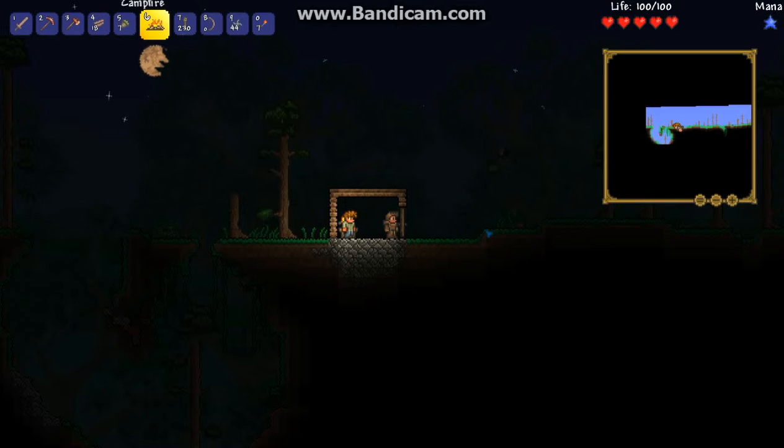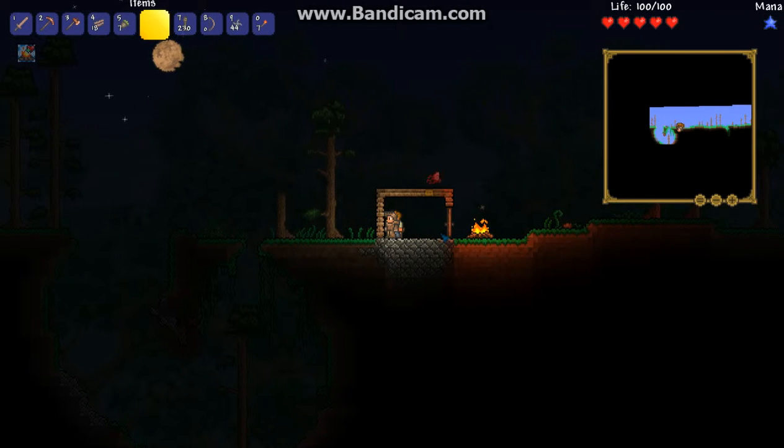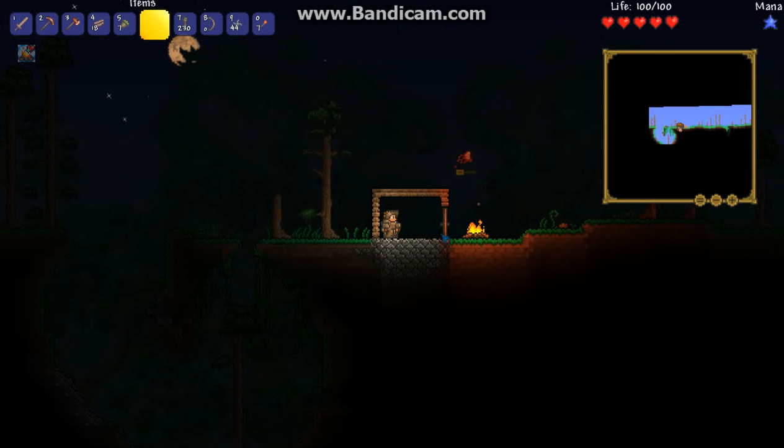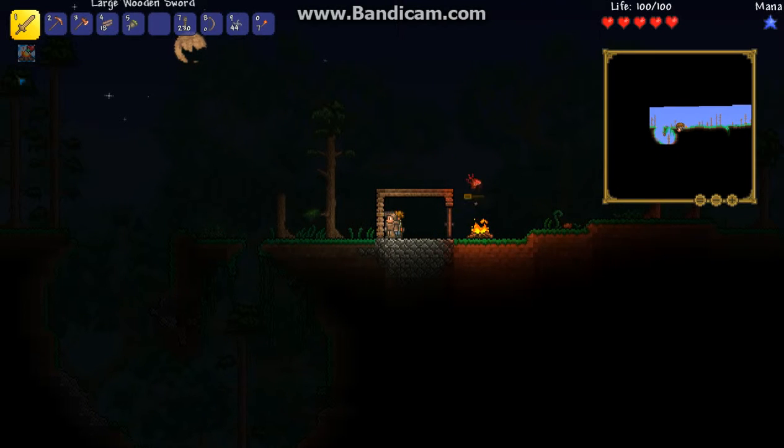Let's put that right there. So, this is going to be a temporary base for a little bit. We're just going to scope out the land, get some cool stuff, and then probably off-camera I'll gather some wood and we'll make a bigger and better, still basic house. As you can see, these are things that are going on around you and the effects.